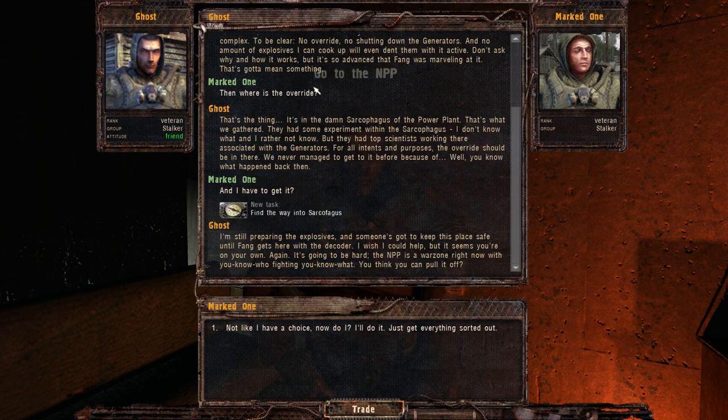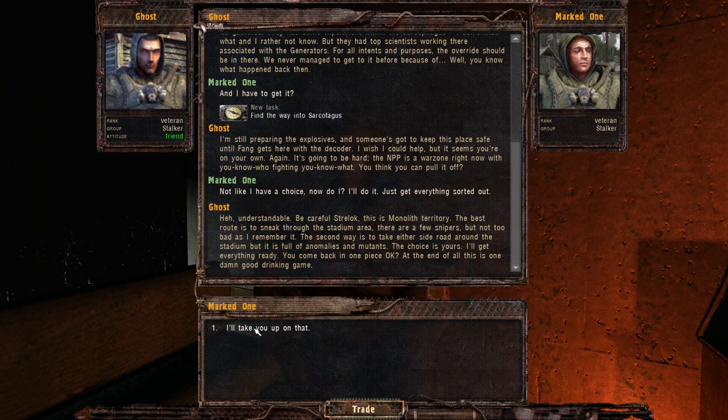I ask where the override is and beg Ghost not to tell me it's in a lab. He says it's in the sarcophagus of the power plant — that's fine, as long as it's not in the lab. Ghost explains they had some experiment within the sarcophagus with top scientists associated with the generators; the override should be in there. They never managed to get to it before because of what happened back then. Ghost is still preparing explosives and needs to keep the place safe until Fang arrives with the decoder, so I'm on my own. The NPP is a war zone right now. Ghost says the best route is to sneak through the stadium area — a few snipers but not too bad — or take a side road that's full of anomalies and mutants.